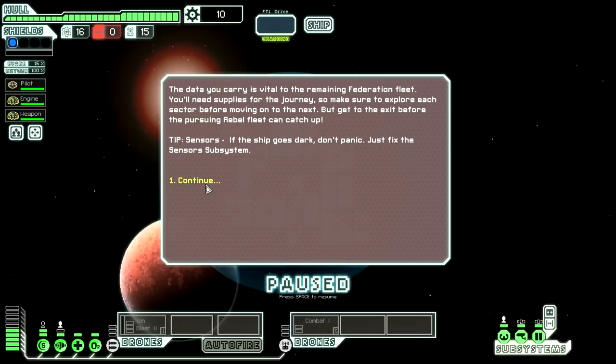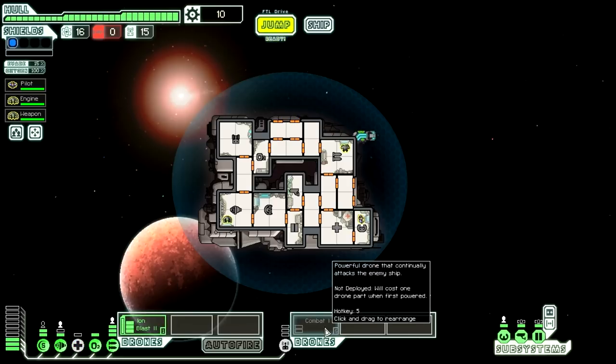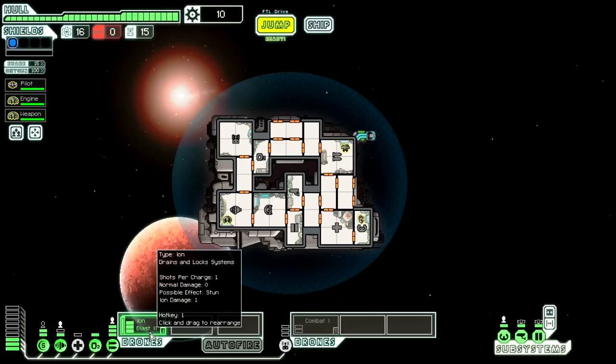I want this to go better than it did last time, so I just got to get used to the layout here. Engine is on the engine, Weapon is on the Weapon, and Pilot is piloting. That seems really good. So what's interesting is I need to take a quick look at our layout here. We need to depower the medbay because our drone control room takes a lot of power. We start with an Ion Blast. This lowers enemy shields, or disables whatever room we want if shields are already down, and it fires one shot per charge that has a stun effect.